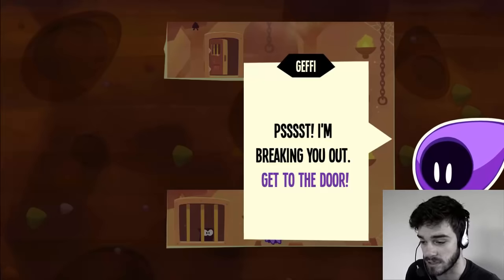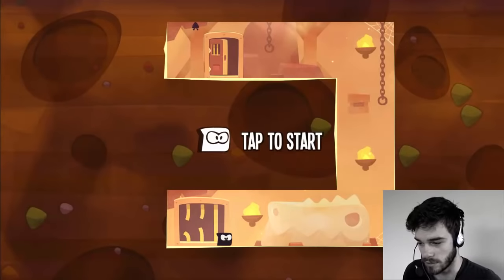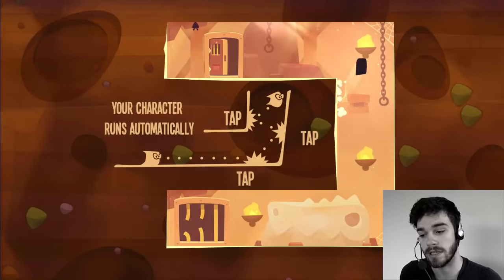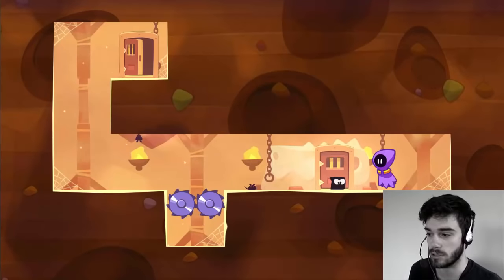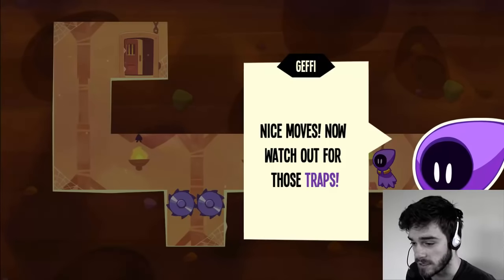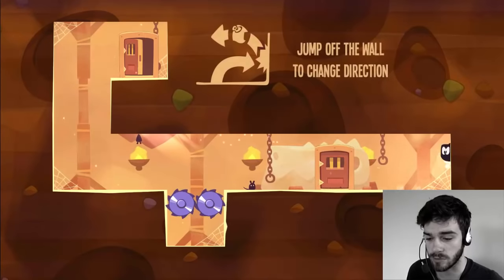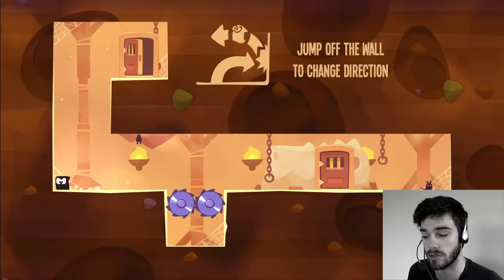So this is the very first level you'll encounter in King of Thieves. Basically the goal is to reach the door — or in most cases it's going to be a totem. Jeffy says 'Nice moves, now watch out for those traps.' Every dungeon you encounter will have some traps and you'll have to evade those by jumping over them or dodging them in some way.